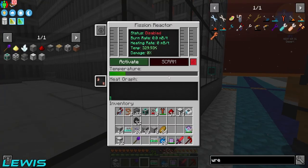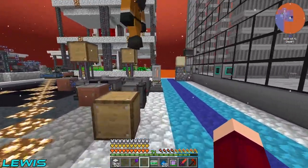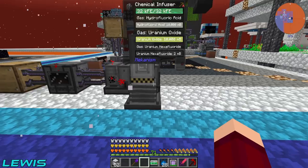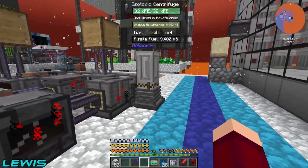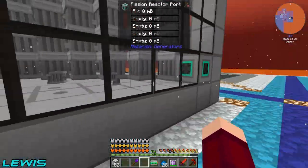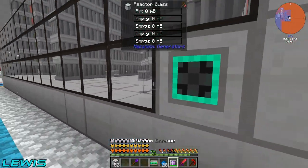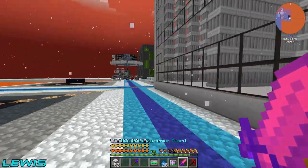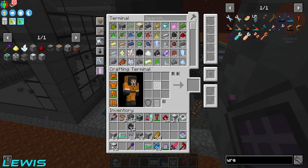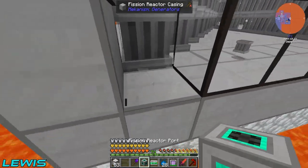With that we can now start inputting some stuff. With your mechanism configurator, do you want to configure this? Actually I don't think you need to configure this one - it's just inputting the normal stuff. You want this one here to output steam, output coolant, this one over here, and then output waste.